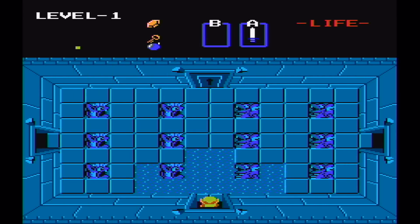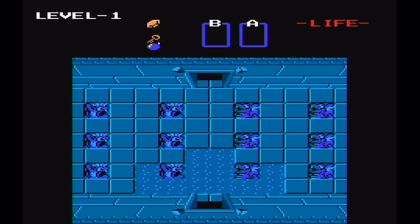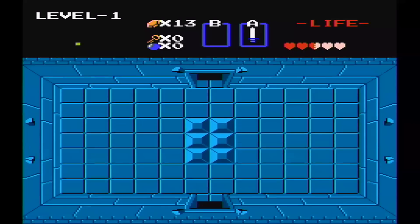Another simple glitch that will help you out in the first dungeon: if you enter, you'll notice you can't get through the door — you need a key to do it. Walk back out, and then basically just walk straight back in. The door will be gone, the key won't be needed, and you're free to explore the rest of the dungeon without ever collecting that key.